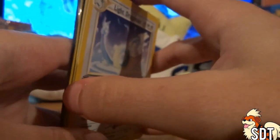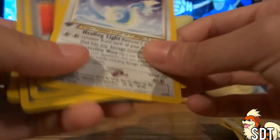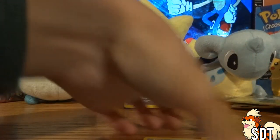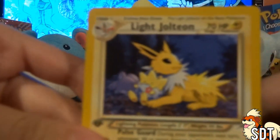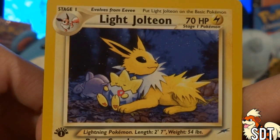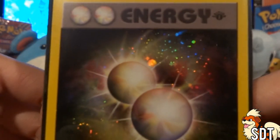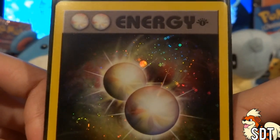So I mean, not amazing pulls this time. The only really cool ones were this Light Dragonair and the holographic energy card. But I did pull amazing cards in the other parts from Neo Destiny, so I'm not too disappointed. It's still a really great set. This Light Jolteon is probably one of my favorite cards I got — I love it so much. Alright, thank you guys so much for watching, please leave a like if you enjoyed! Stay tuned for the last two Skyridge packs, which I'll open sometime soon. See you guys next time, bye!